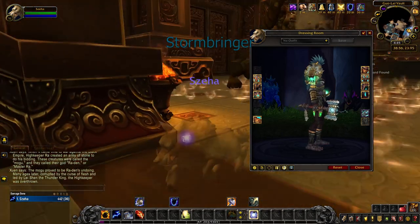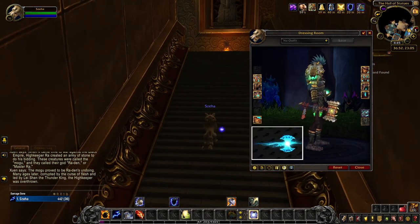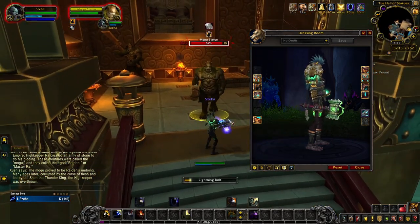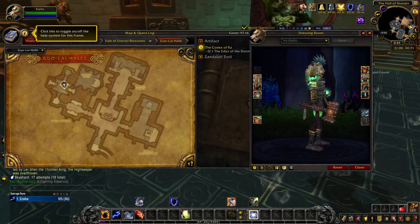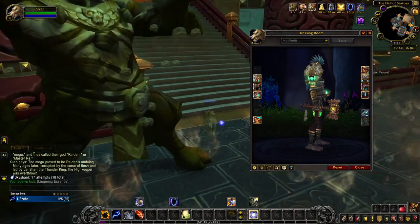Stormbringer morphs Fury of the Stone Mother into a weapon of lightning and is unlocked in blue and gold when you complete your entire class hall campaign with the achievement Forged for Battle. The green tint of Stormbringer will automatically be unlocked when you reach level 50 on your Shaman character. And the archaeology achievement This Side Up rewards Enhancement Shamans with the Stormbringer appearance in red.